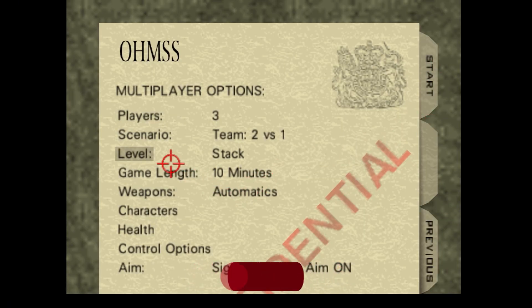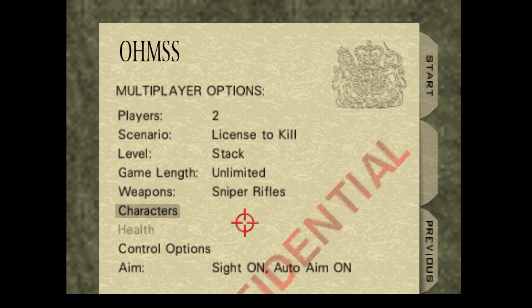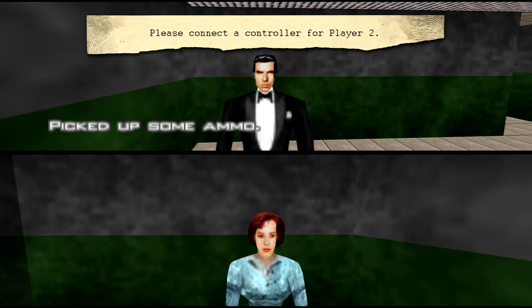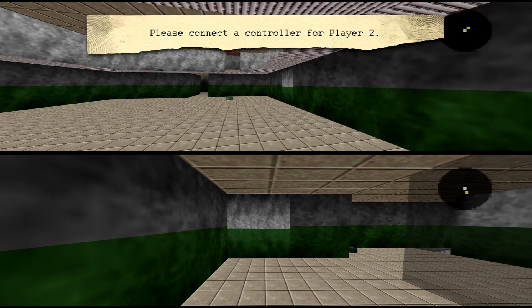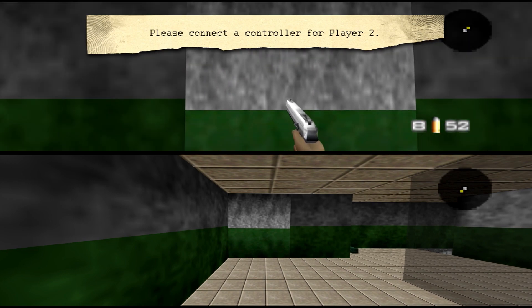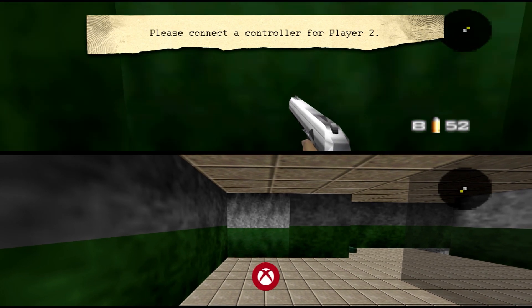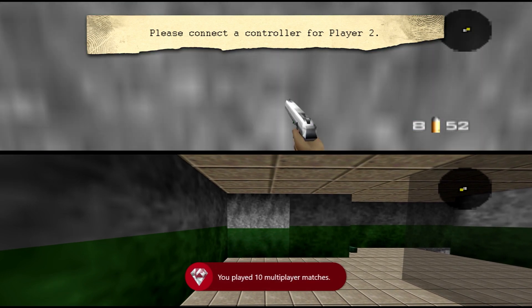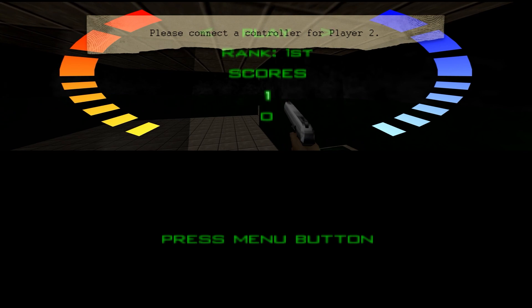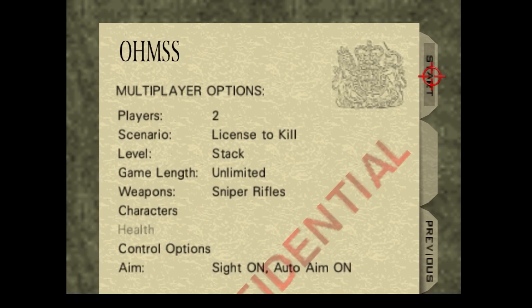We're now looking to finish off Q Branch Specialist, which is to use every weapon set in multiplayer. Just change it to the weapons you know you haven't used, load into the map, quit out, and go back into multiplayer options and change your weapon. I'm letting this video roll on a little longer because we do get the achievement for playing 10 multiplayer matches, which is Decimated. I've now got one last weapon set to change to, which is Grenades. Start the match and during the course of this match the achievement for Q Branch Specialist should appear.